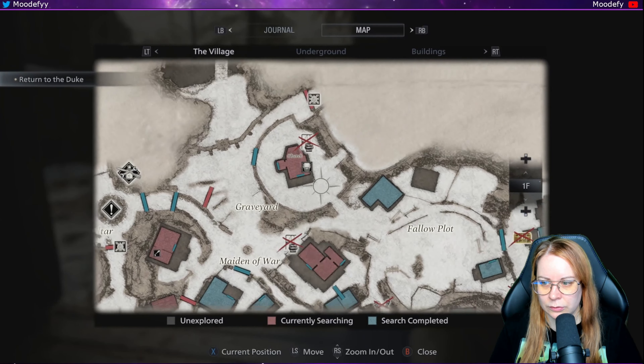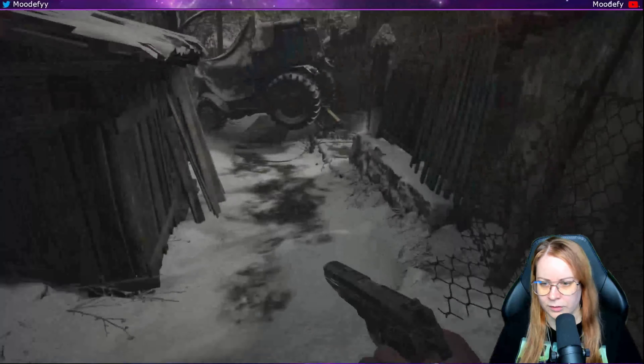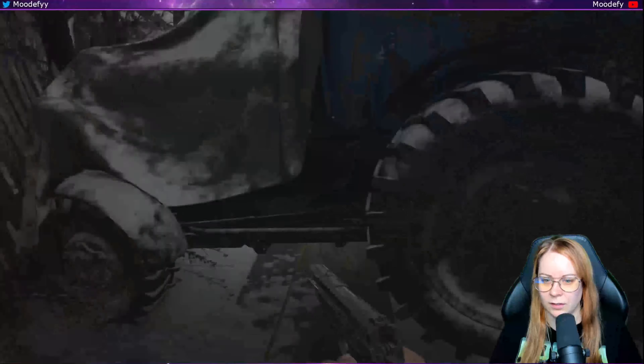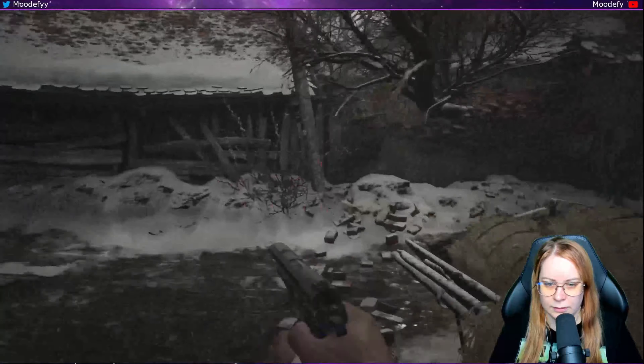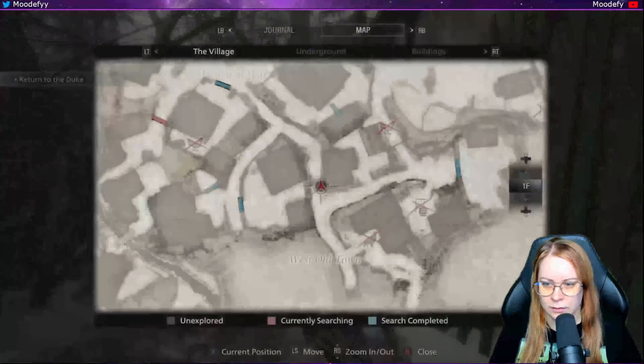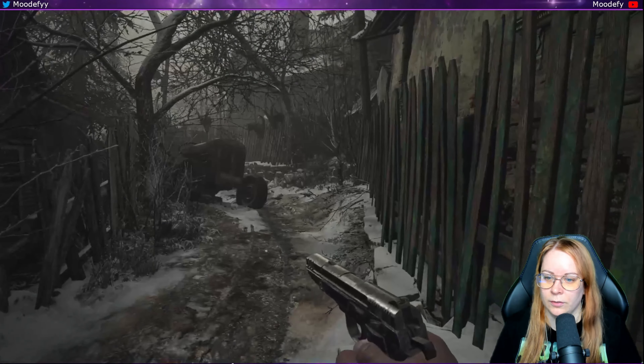We cleaned out this whole area here which is nice. So now we just need to get back to the Duke, which is here. We most likely just need to open the other two gates that we could open with the winged key, because now we have four wings. So forward and right, like this, and then we go straight through this one as far as we can basically — just gonna follow this road.